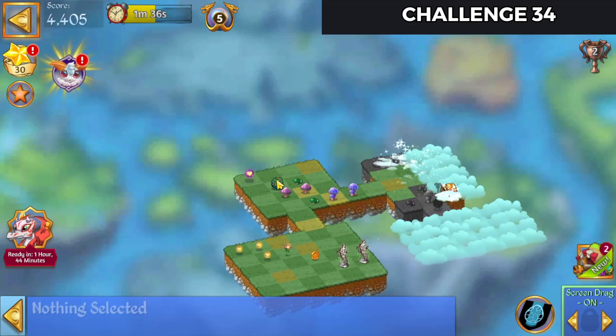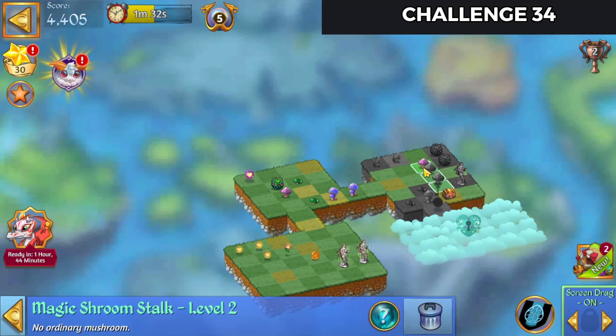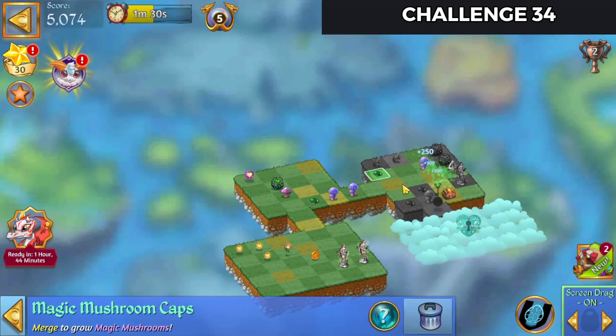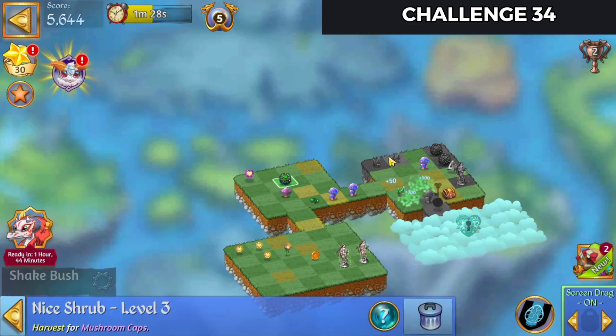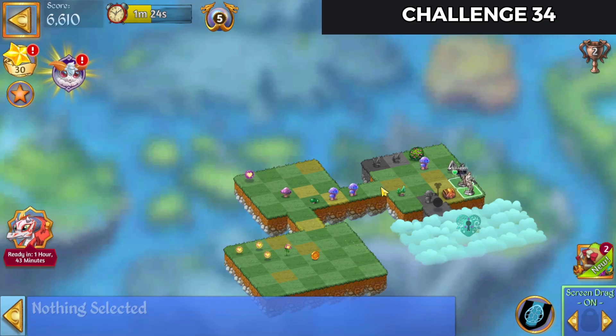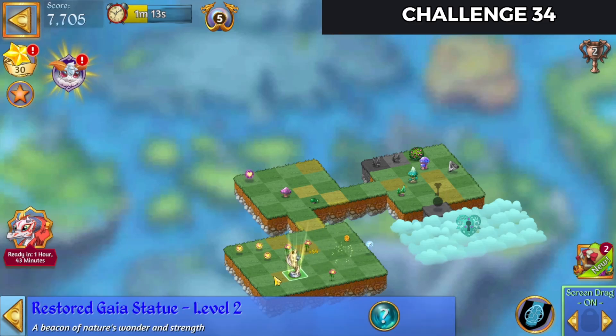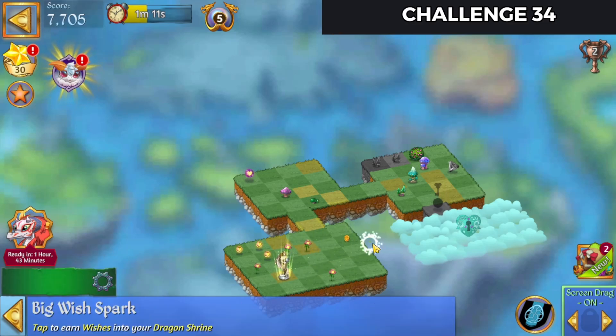Uncover that. Merge those up. Merge those up. Bring the bush over. Let's merge those statues as well, and we'll bring this over. Need a heal to come down here. I'm going to bring the Gaia statue over here so it can spit flowers for me.